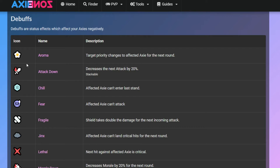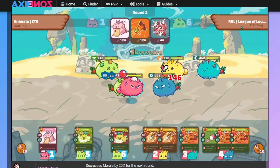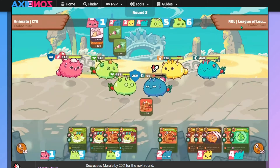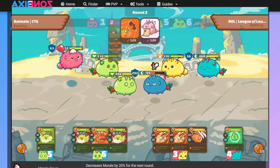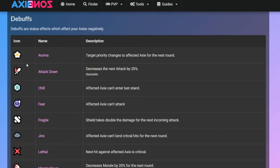In Attack Down's case — by the term itself — it decreases attack by 20%. The icon is a downward arrow with a sword. This debuff is stackable, just like Attack Up, and is consumed when you perform an attack. You can stack up to five, which would be a 100% decrease in attack, making the attack essentially zero — though I haven't tested that yet.